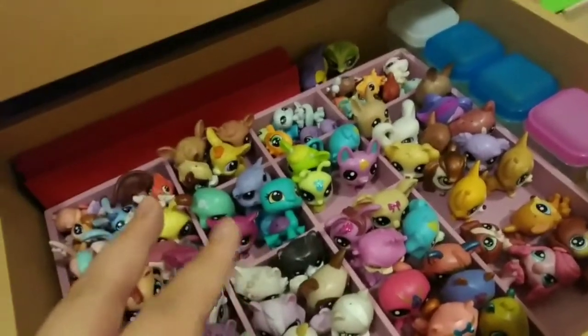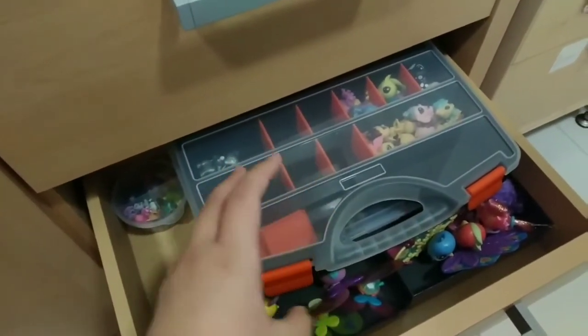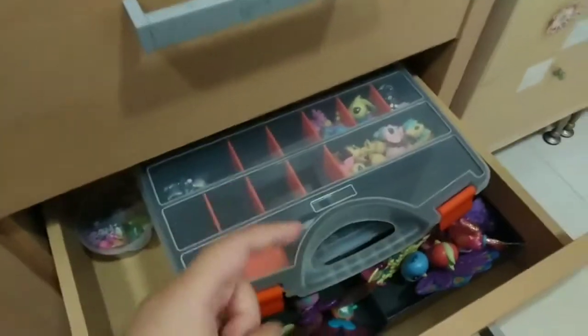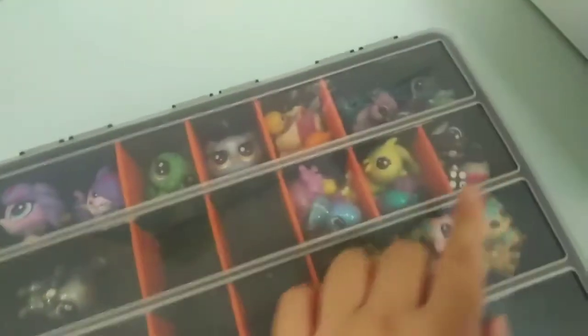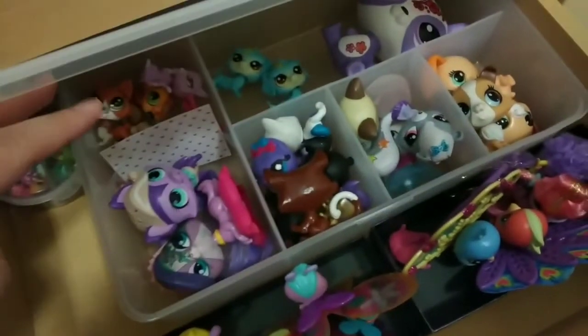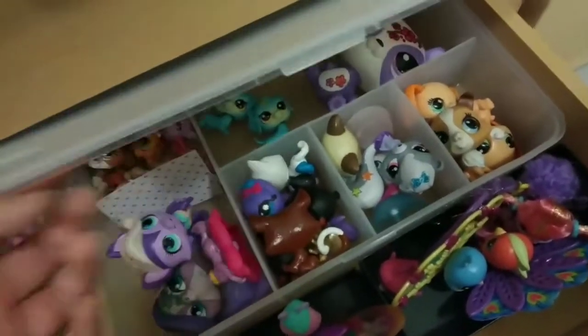I have two places where I keep my LPS. This section has LPS for my videos, and then I have my series-type LPS — like my premium pets, my teensies, special collection things I won't use in videos. I have a container from the hardware store where I keep special LPS like Zoés and stuff. Down here I have more LPS I'll never use in videos — custom bases, duplicates, a giant Penny Ling, and some bad customs.